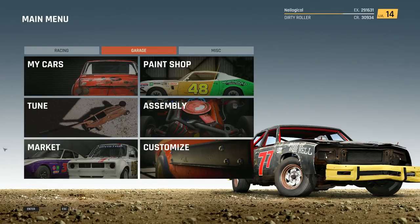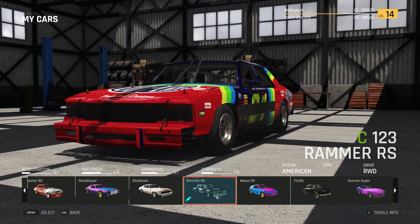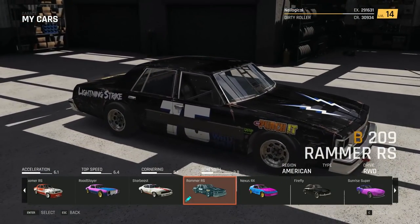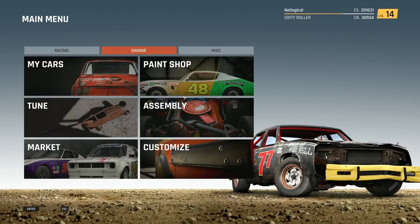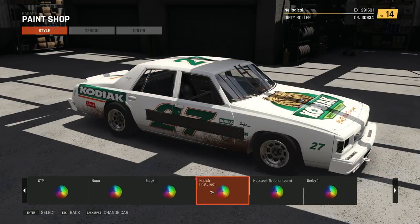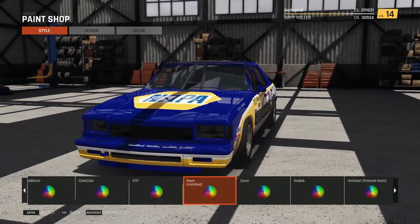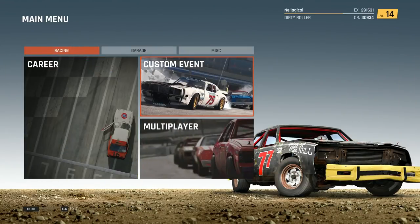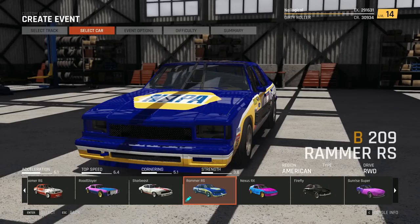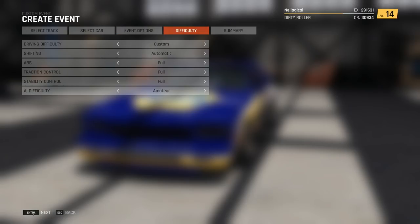Let's switch to a faster car. Back to the garage — I have another one over here. Yes, I just have the derby variant on it for some reason, so let's change that. We've got Hot Steel, Kodak, Xerox, Napa — yeah, I like that Napa blue. Let's go ahead and use this. Back to race event, go back to Speedway 1, and go to the figure 8 race. We'll switch it back to class C so everybody is in a NASCAR. A full-on NASCAR Legend figure 8 race — should be interesting!